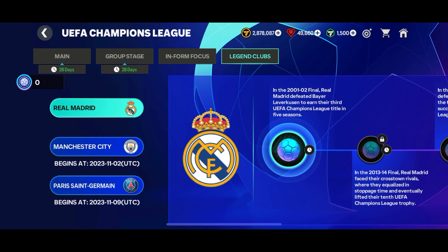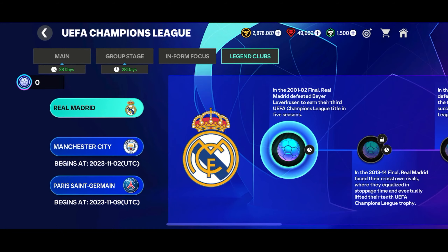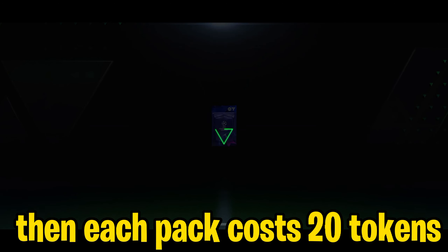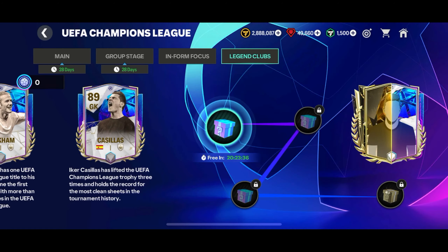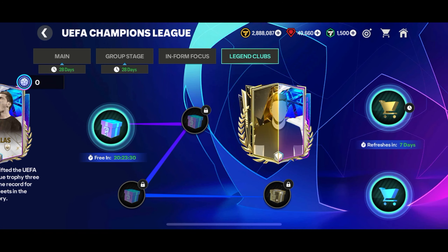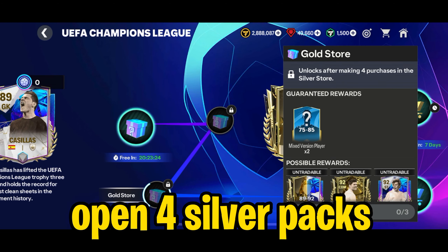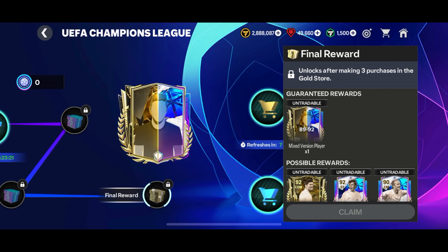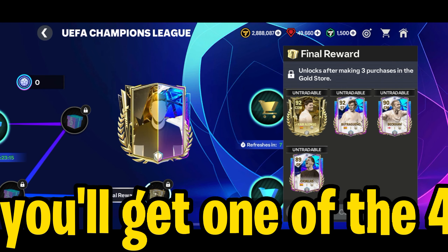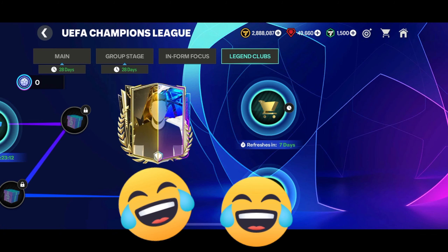Finally, you have the Legend Clubs chapter. In this chapter, you have to complete matches to get UCL club tokens. You can redeem the UCL club tokens to get rewards. Daily, you'll get a free reward, then you'll have to use club tokens to open packs. There are three categories — bronze, silver, and gold store. To unlock the silver store, you'll have to open 10 packs from the bronze store. Similarly, to unlock the gold store, you'll have to open four packs from the silver store. Once you open three packs from the gold store, you'll unlock the final reward. The reward contains four players and you'll get one of them. If you are extremely lucky, you might get Charby Alonso, but I know we all will probably get 89 overall Casillas.